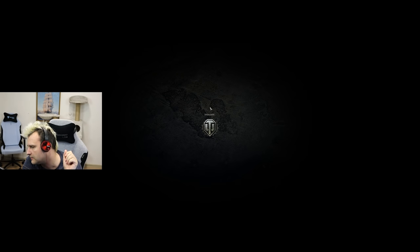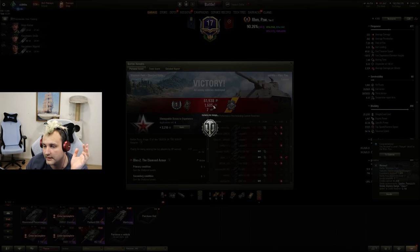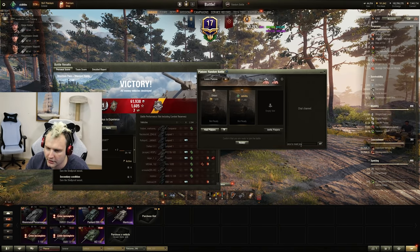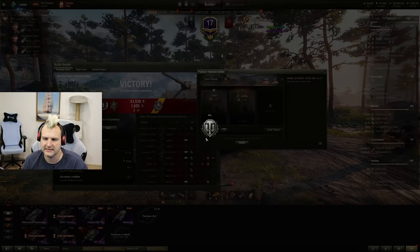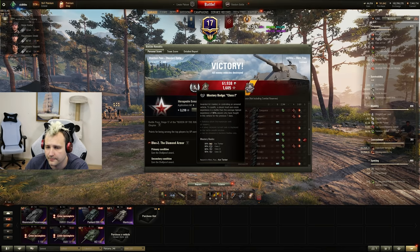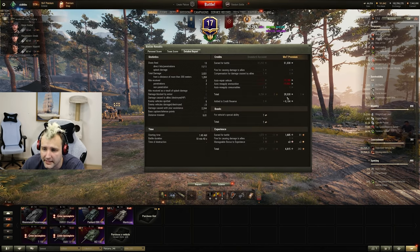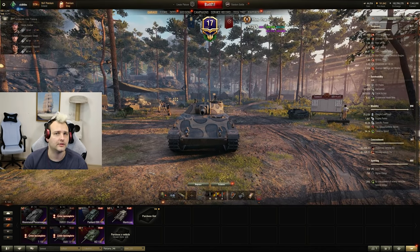Good game. Today when I am recording this video it is Sunday for me, and I had an extremely strong session — games went like I wanted and everything went very well. So what do we have? We have a Pascucci's Medal, we have an Ace Tanker, we have 3.8 thousand damage, 2.2 thousand assisting damage. Considering what kind of map we had, that was very, very nice. And in the end of the day we have 28,000 profit. Beautiful. Let's go for round number three.